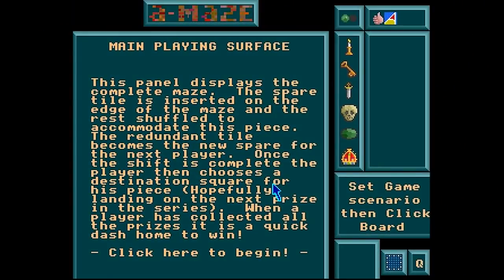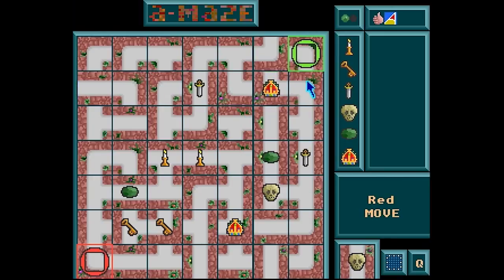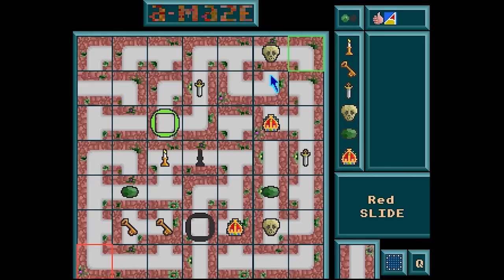A-Maze. This game I couldn't fully figure out, but damn I liked it. From what I gather, you play against the AI and both of you have to nominate a row on the grid to slide from side to side in order to place the next queued-up piece. Moving pieces connects the path and I think your circle moves along the path automatically, the logic being that you would try to set up your opponent with a bogus path. I need to go back and figure out exactly how this one is played, but I like it nevertheless.